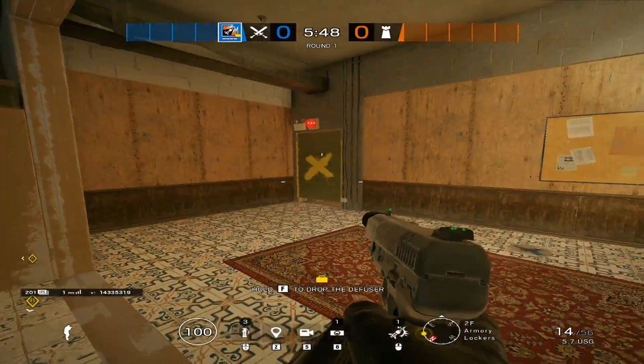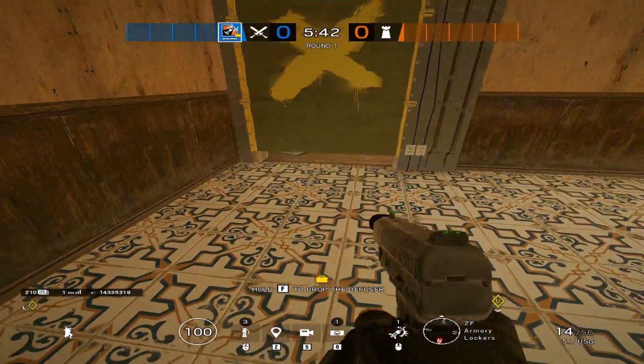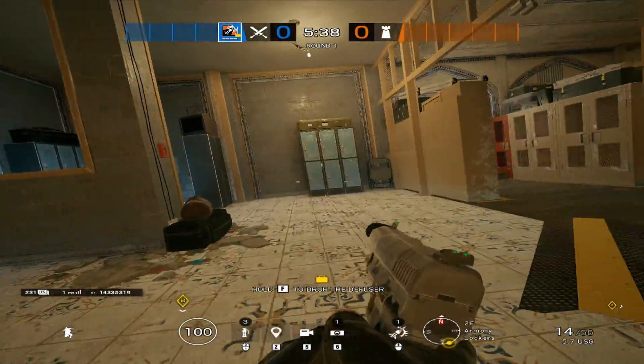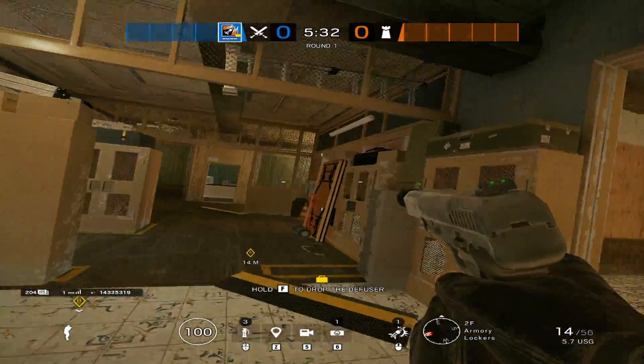And of course we have your armory door. A lot of the time with default plants, teams typically plant either on the doorway, or they plant here, or they push deep to try to plant over towards half wall side. Typically this would be a default plant, but I'm sure you guys know that at this point.